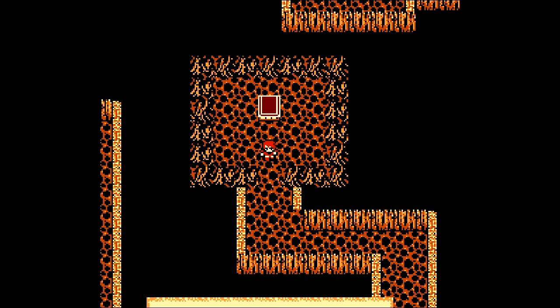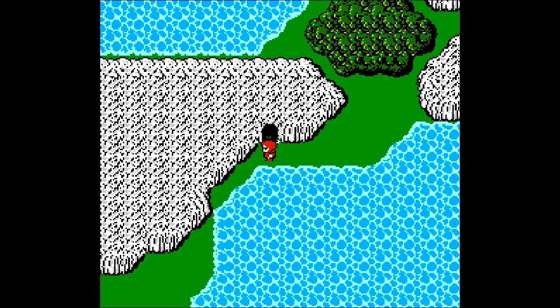Now that we're back at Titan's Tunnel, you'll probably remember that someone in Melmond mentioned that Sarda's cave is actually south of the Titan's Tunnel. So now that we have the ruby, we should be able to get past the Titan and go talk to Sarda. Hopefully he'll have some information as to how we can get past that huge plate that's blocking that staircase in the Earth Cave. So let's go check it out.